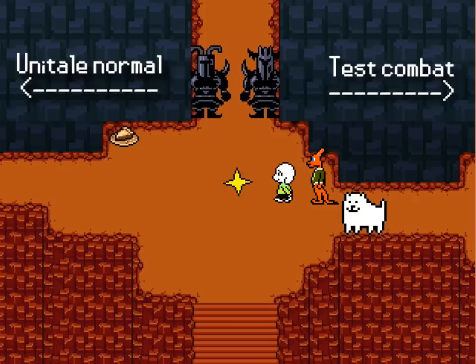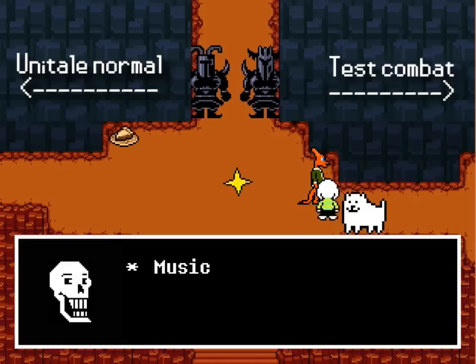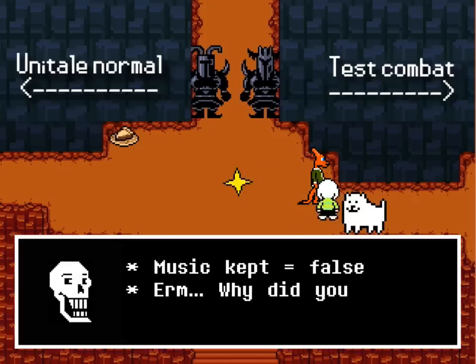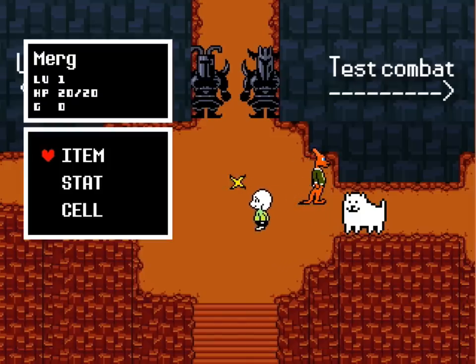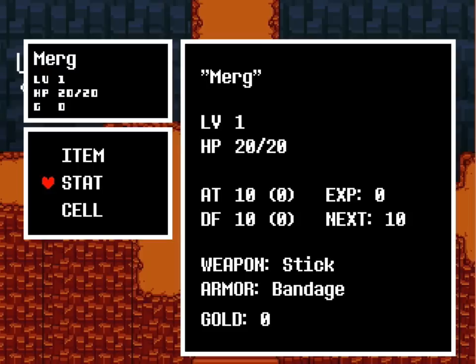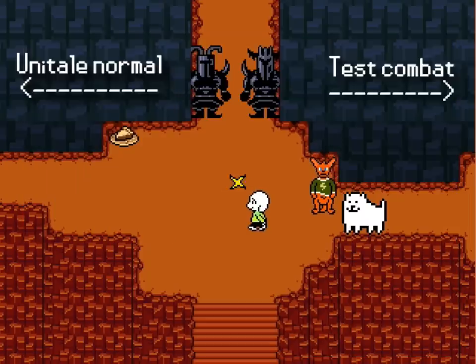Let's go as Asriel — and here we are. To the left is Unitail normal and to the right is test combat. Not sure what that means, I haven't explored much more than that. There's a character right there. I don't know where we are in the Create Your Frisk universe. I tested this — music kept equals false. Why did you go here with your 20 HP? I'm not sure if that's a warning if we're too weak. If we go to the statistics, we need to level up before we go to the right.